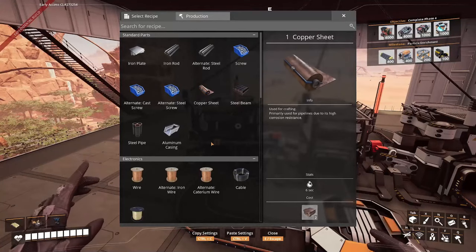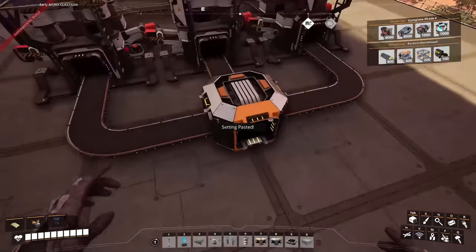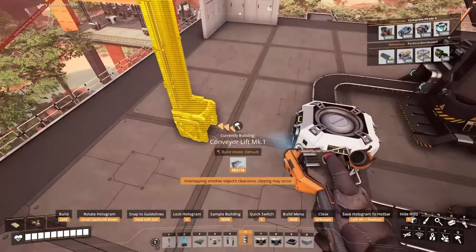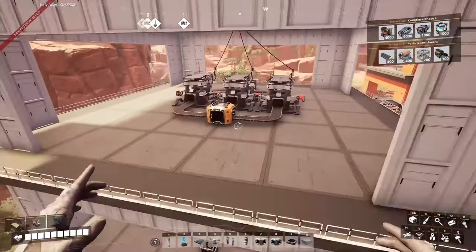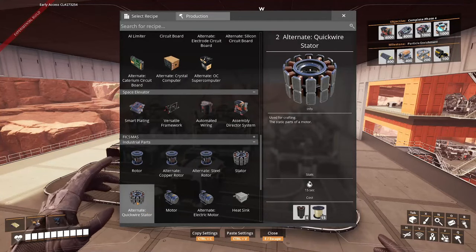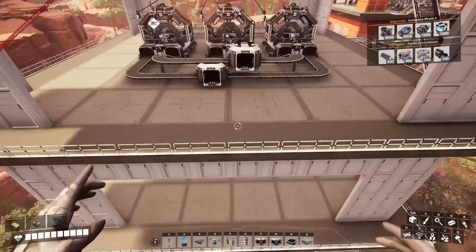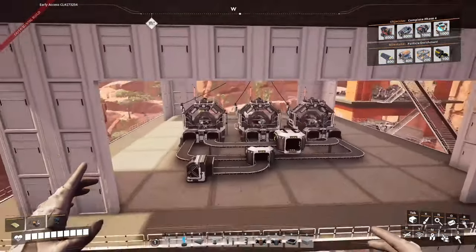Moving on to the next floor, we've got the constructors for the steel pipes. I need 48 pipes across the three machines, so 16 each. With the input and outputs being lined up, let's just go ahead and place a floor hole here. Mark one is fine. I like being able to see the stuff moving around. So we've got our steel pipes. On to the next floor, we've got the quick wire stator recipe. All three machines are going to be clocked to 100%, so I can just copy and paste those across. This is where we'll need to bring in the other 180 quick wire. 48 steel pipes means that we only need mark one. Then I'll just have to plug in the quick wire, and that will be those all set.